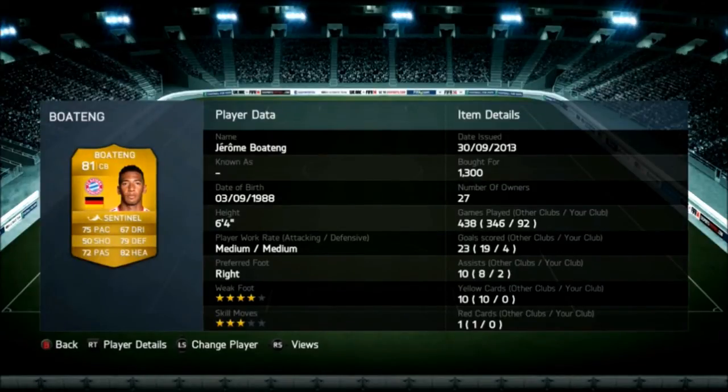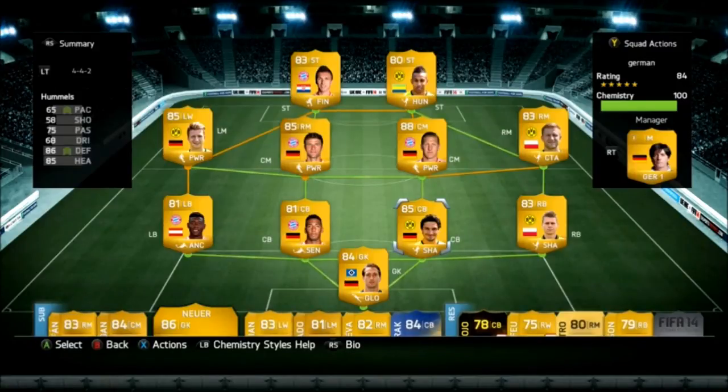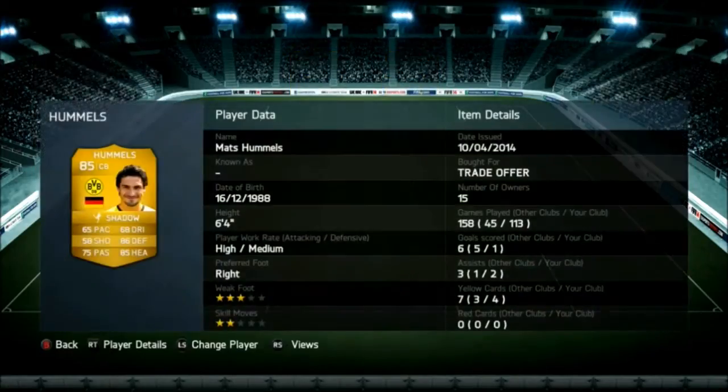Boateng — he's pretty tall, as you see he's 6-foot-4. He doesn't allow many headers in. He is one of the players I switched out — I actually switched him out for a Team of the Season Toprak, but I'll get into that a little bit later.